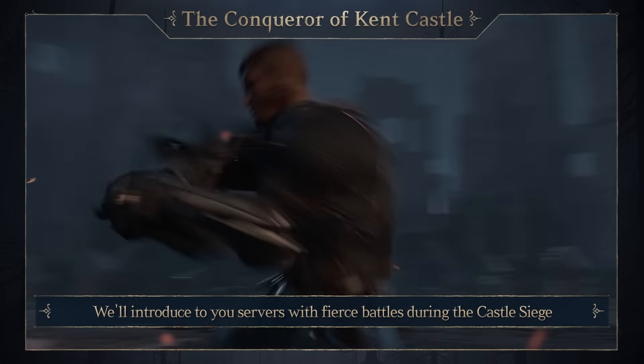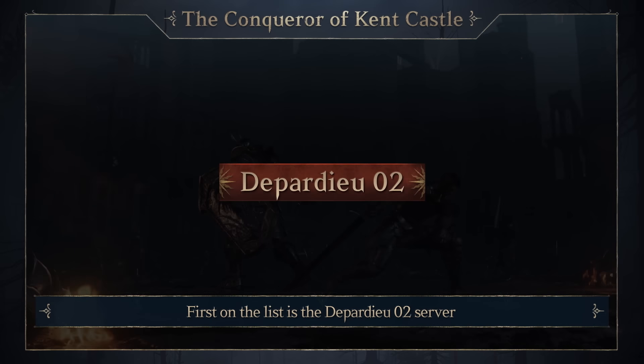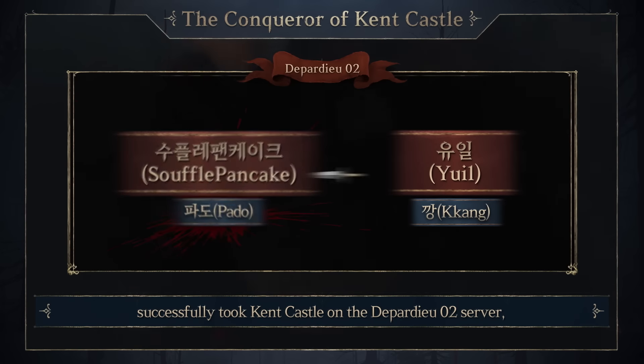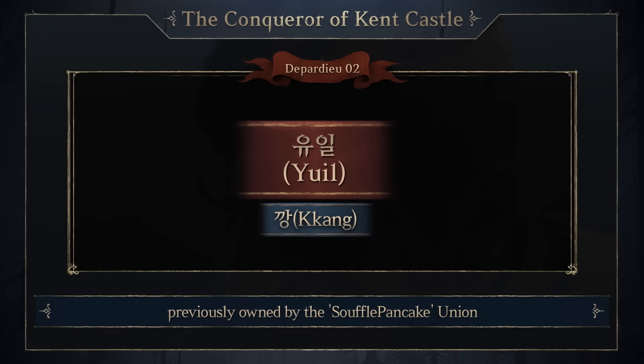We'll introduce to you servers with fierce battles during the Castle Siege. First on the list is the Depardieu II server. On June 12th, the Blood Pledge Kang of the Yuil Union successfully took Kent Castle on the Depardieu II server, previously owned by the Souffle Pancake Union.